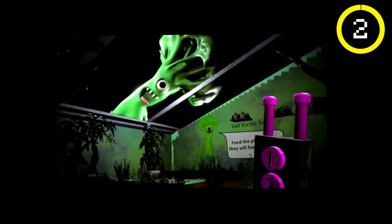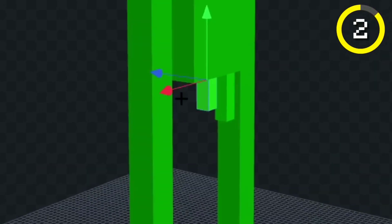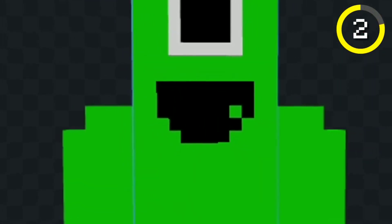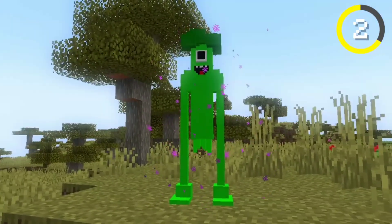It's time for the next mob. Next, I made Tall Victor. I used an enderman for Tall Victor because he's tall. I colored him fully green, added these things on the bottom, and then I gave him an eye. After that, I added his goofy mouth, gave him a broccoli head, and fixed his arms a little bit. I added Tall Victor to the game, and he actually ended up looking pretty good.